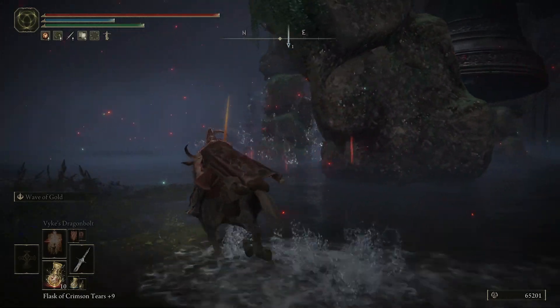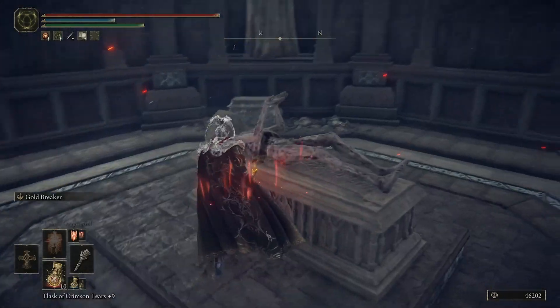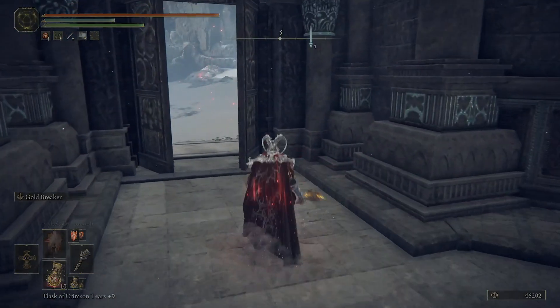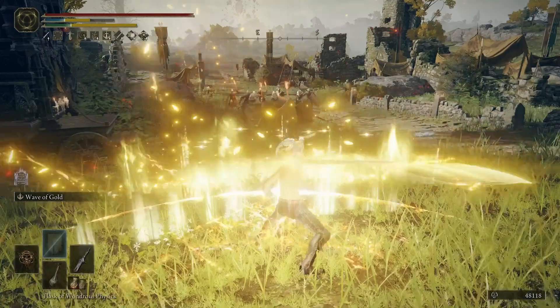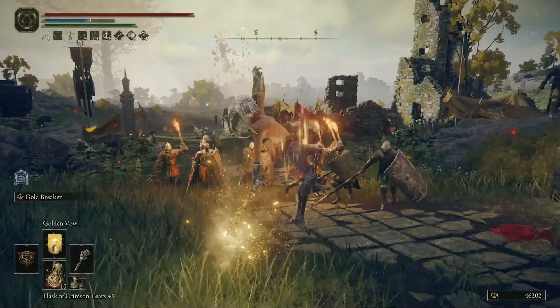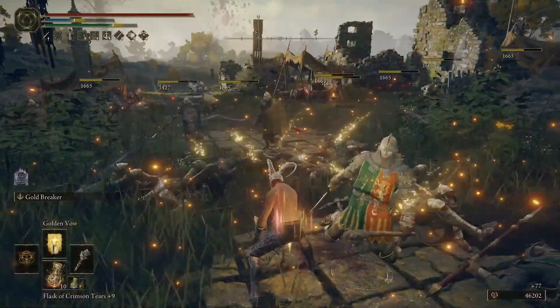Some walking mausoleums in Elden Ring don't have crystals around the feet, and some are straight up broken where you can't interact with the altar and they can't be fixed from what I've seen. If you want to duplicate the boss remembrances to run their weapons like the Sacred Relic Sword and Marika's Hammer, you need to bring these mausoleums down.